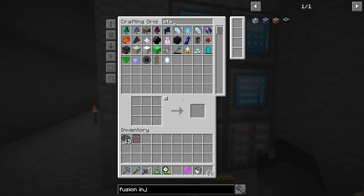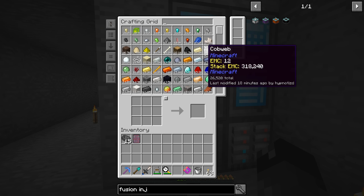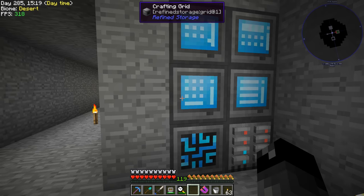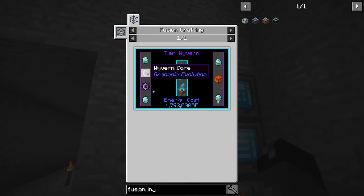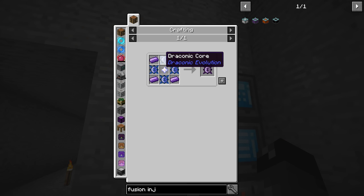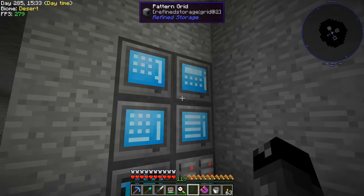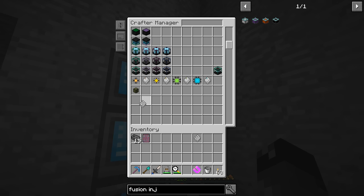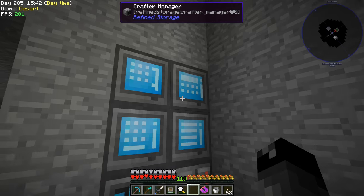Alright guys, so now we have our extra stars in the system — we have a total of 28. We should be able to make ourselves the cores that we need. We don't have recipes for these yet; it looks like we had four already in the system. Let's make some patterns: the Wyvern Core and the Draconic Core. We'll find a spot in our Crafter Manager and add recipes for both of those.